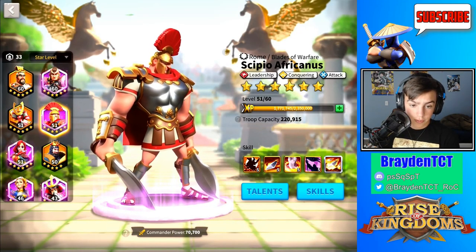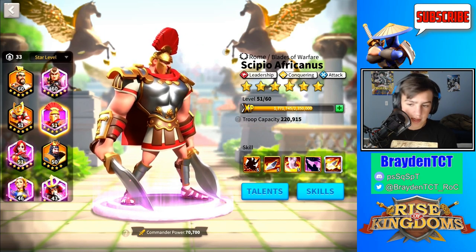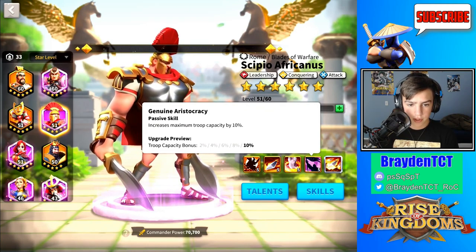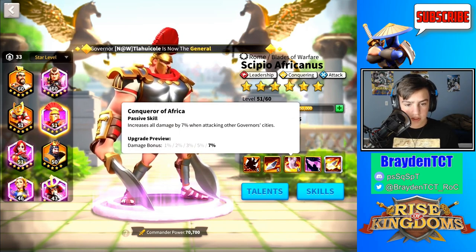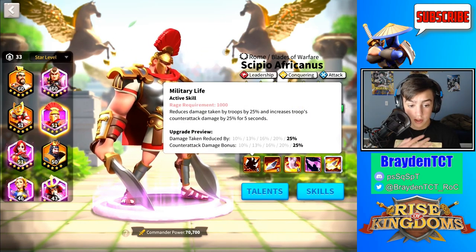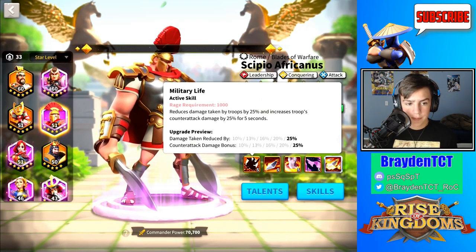Next is Scipio. You don't generally see him used much for attacking cities, unless you want to use him as secondary for a rally against a barbarian fort because he has a troop bonus. I'd suggest using him in the early game because he isn't that good later on — there are other legendary commanders that are pretty much improvements over him. Even with the increased troop capacity, it doesn't add to the capacity of the rally, only to that single army. He also does 7% damage against governor cities, so it's not really the best.